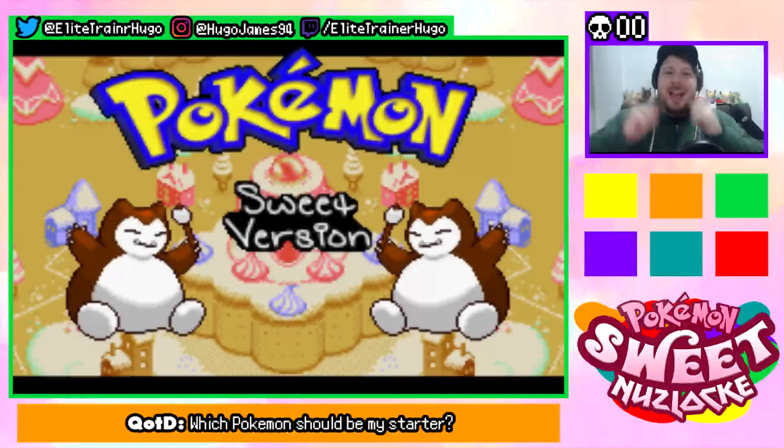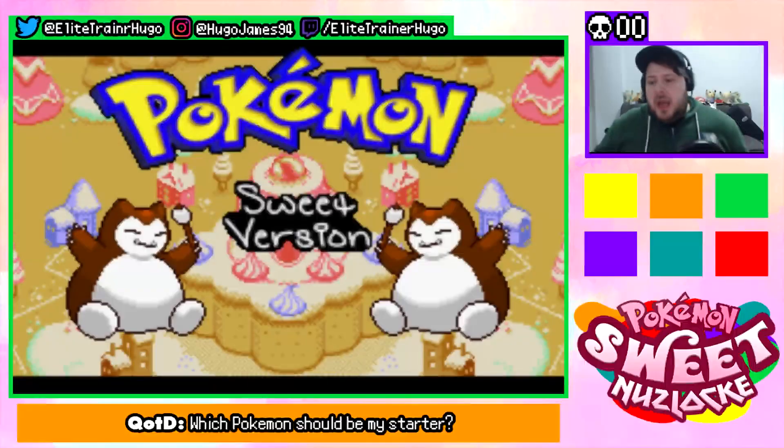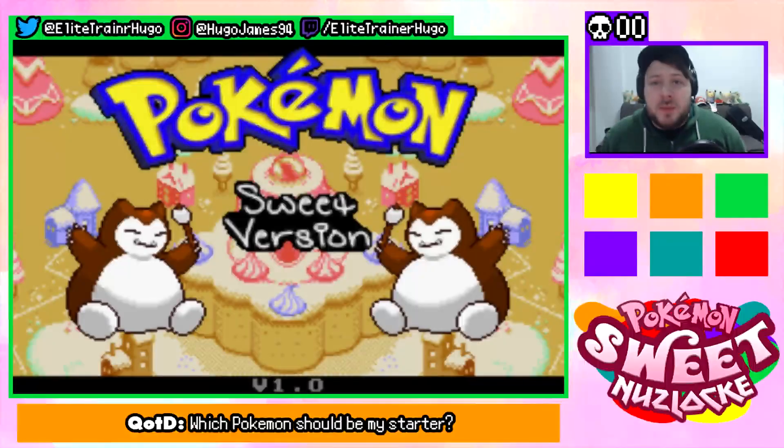What is up my Hall of Famers! New intro, new second year of the channel — hello, my Hall of Famers. I am Elite Trainer Hugo and welcome to a brand new series. This is Pokémon Sweet Version. I don't actually know if this is the latest version of the game, so I've just downloaded this and I want to play it. This is of course the Pokémon Sweet Version Nuzlocke.